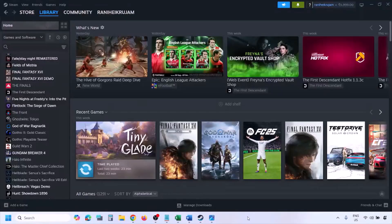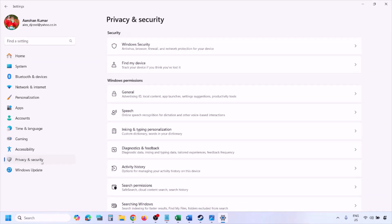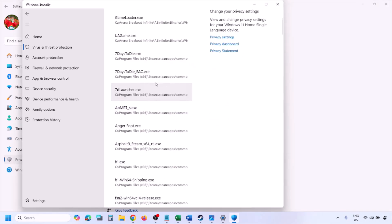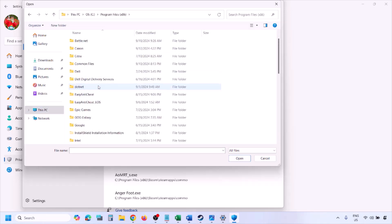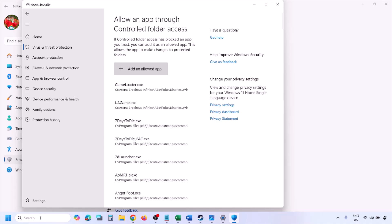Also allow the game EXE file in Windows Security Controlled Folder Access and Windows Firewall. Open Windows Settings, go to Privacy & Security (Windows 11) or Update & Security (Windows 10), then click Windows Security. Click on Virus & Threat Protection, scroll down, and click Manage Ransomware Protection. Click Allow an App Through Controlled Folder Access, click Yes, then Add an Allowed App, and Browse All Apps. Navigate to the game installation folder: Program Files (x86) > Steam > steamapps > common > game folder. Select the game EXE file, click Open, and then launch the game to check.